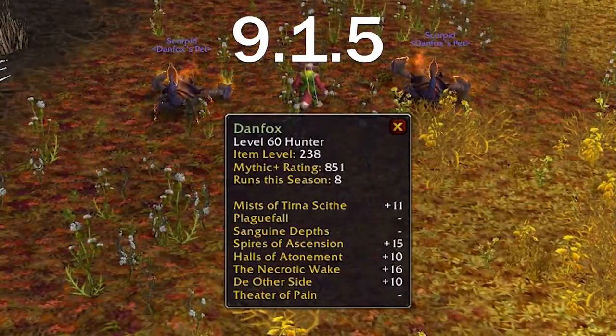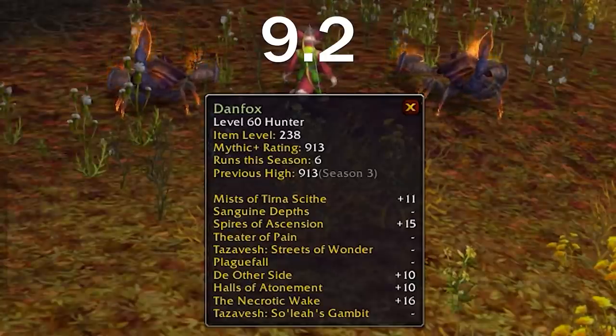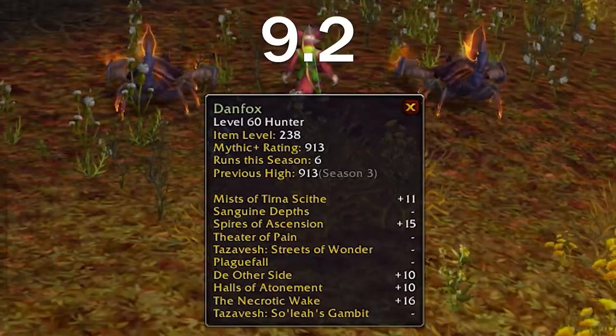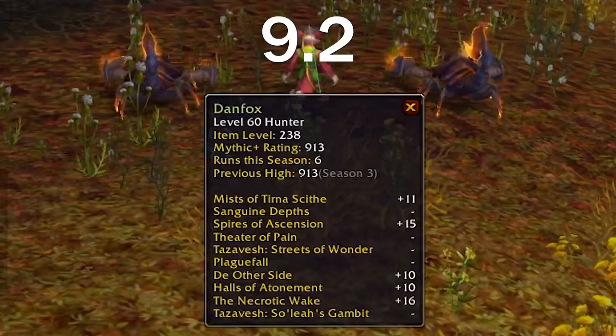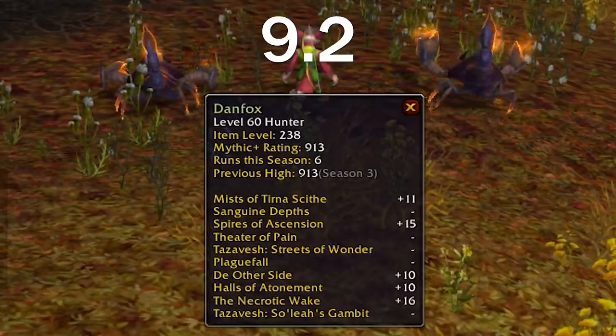The next change is for PvE — for Mythic+ rating. When you link your Mythic+ rating in chat, it will now show the player's highest rating from previous seasons as well as the current season, which is a great little change for Mythic+ players.